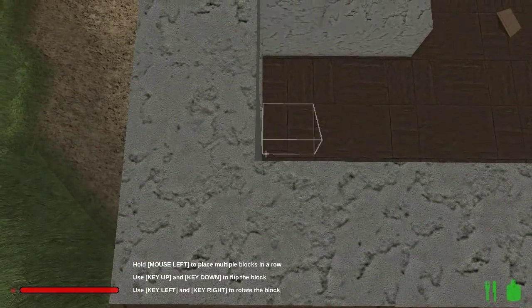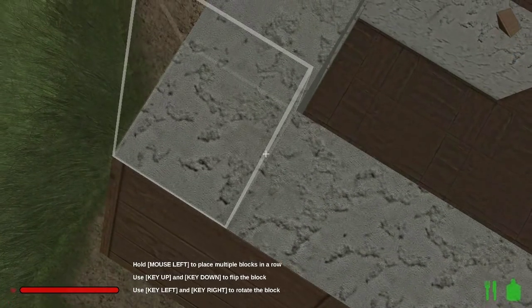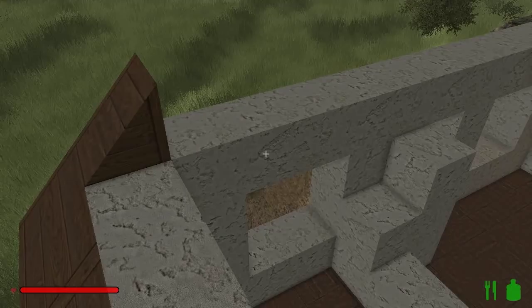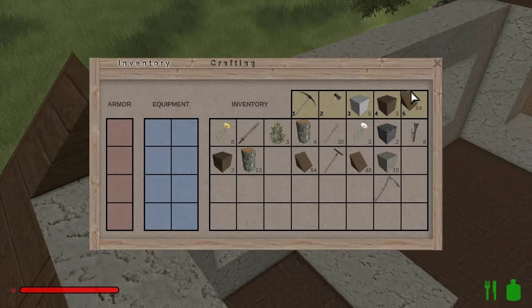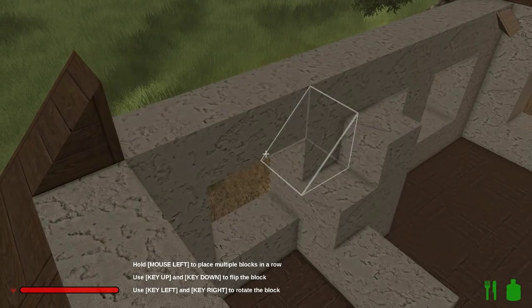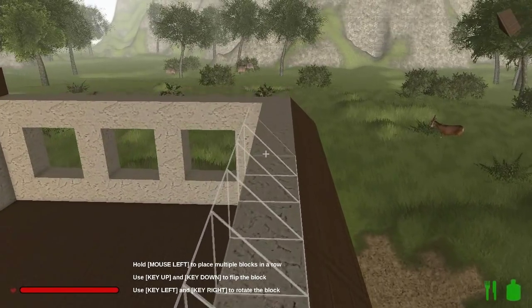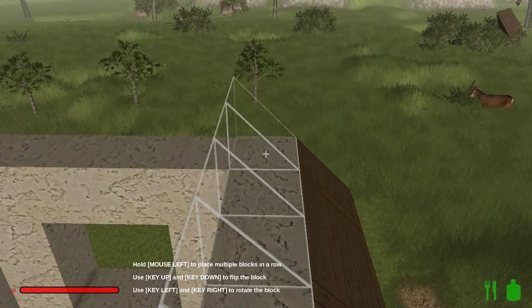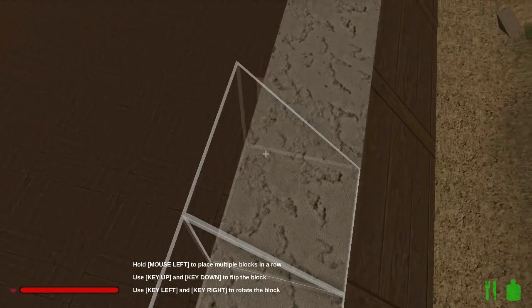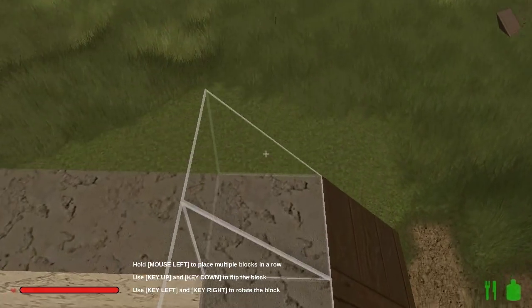I'm going to come across and do the same thing over here. I only have one of those left — wow, I used all those ramps already? No, we're fine — there's the stone. Let's come across like this. But you can see, doing just the two sides, I already used 64 blocks. So you can just tell how much this is going to take in terms of resources.